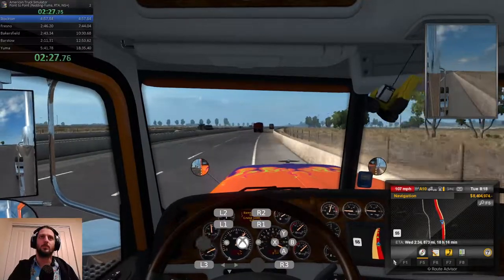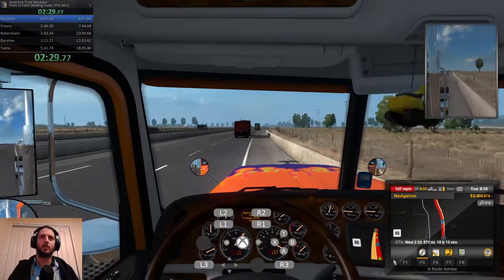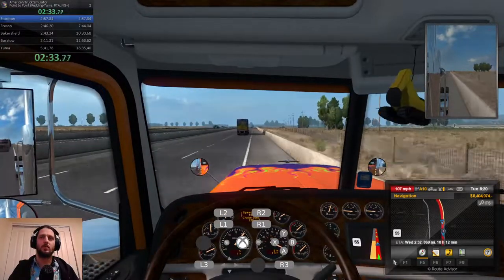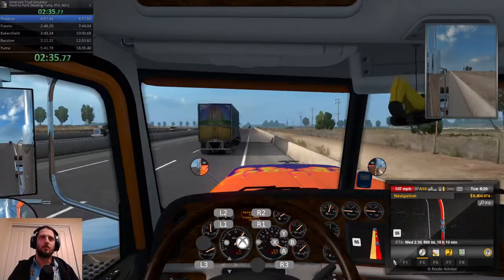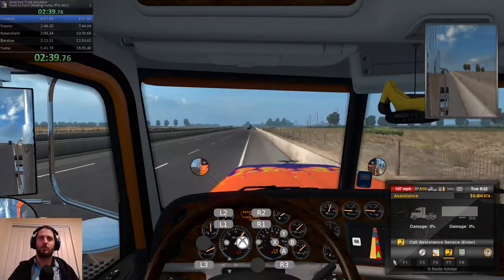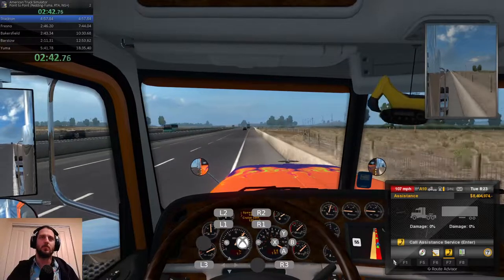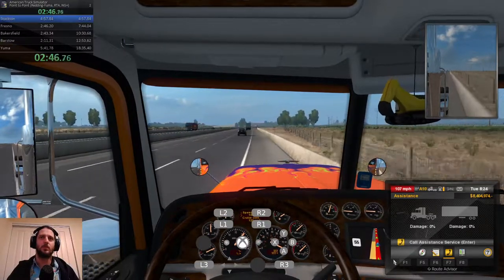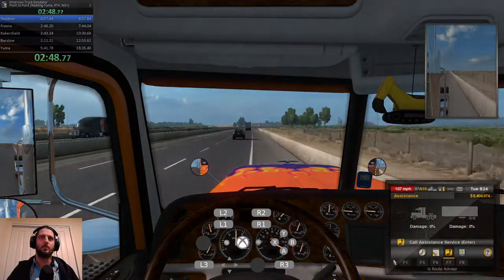Trying to take some good lines through these corners, but you don't want to get too close to the barrier or you can just kind of hit random bits of geometry and smack your truck up. We're hitting a GPS marker here which lets me know to swap to my assistance menu, then I'm just waiting for the next road segment to load. And there we go — San Rafael.